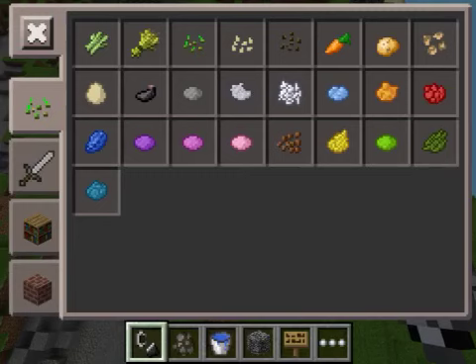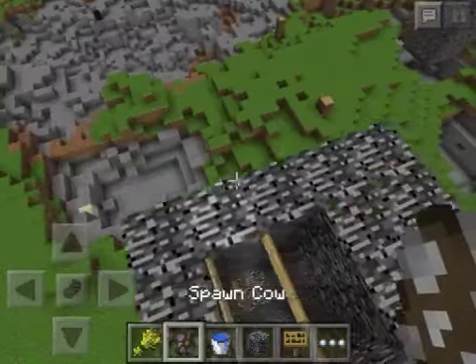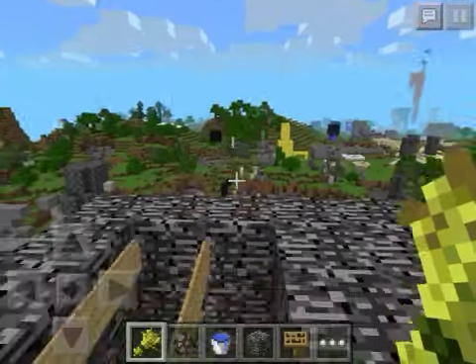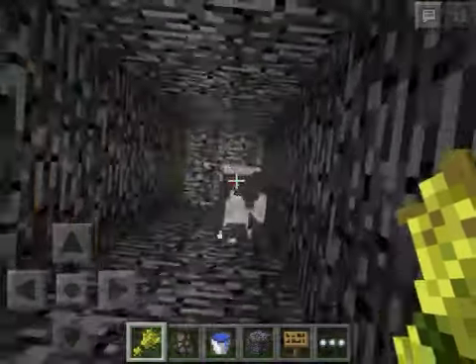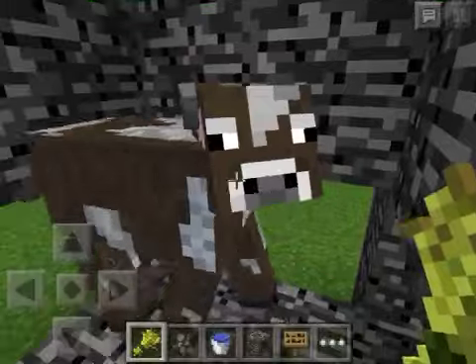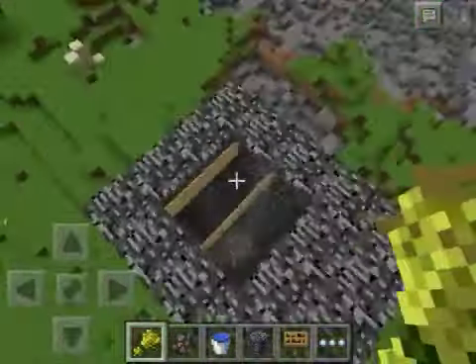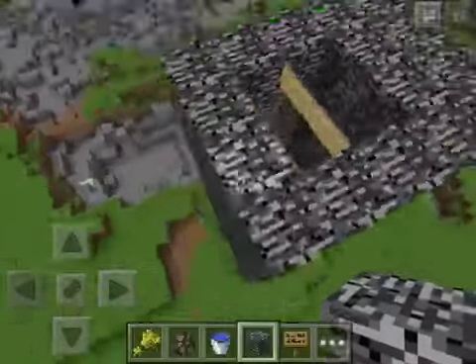I'll prove it to you by getting a cow, and he would be falling down. See, he falls instantly because he thinks that's a real block, which it's not.